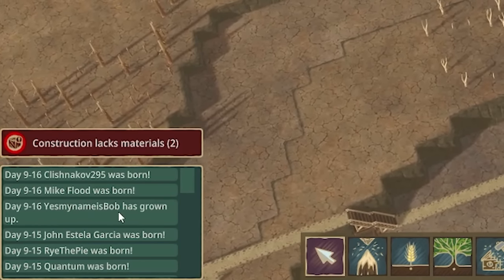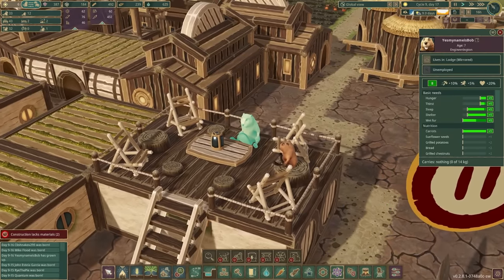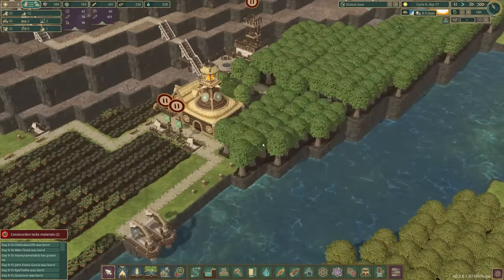And down here - my name is Bob has grown up. He's only seven and that's when they get to work. Currently my name is Bob is just sat in the pub - he doesn't actually have a job. So what should we go make him do? Hang on - are they chestnuts? Oh yeah, I was meant to plant maples but I actually planted chestnuts up there.